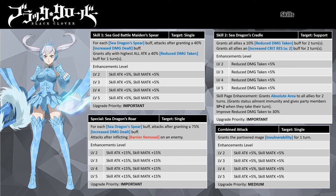Her Special, Sea Dragon's Roar, is a hard-hitting single target ability. Similar to Skill 1, damage scales with Sea Dragon's Spear stacks — gaining 75% increased damage dealt per stack. At maximum four stacks she gains 300% increased damage dealt and the ability to remove immortality. The attack also removes any active barrier buff and removes all Sea Dragon's Spear stacks upon use.